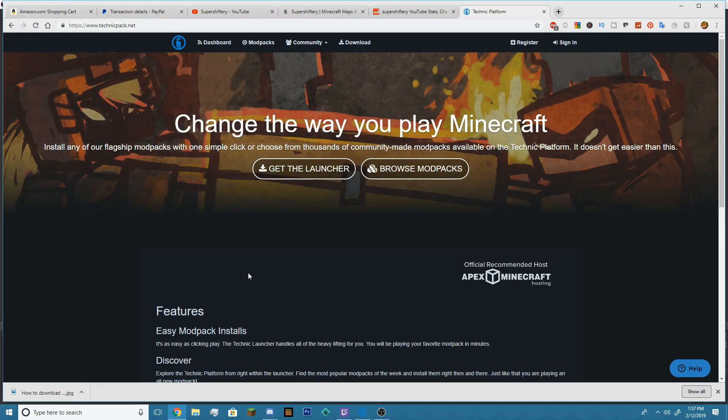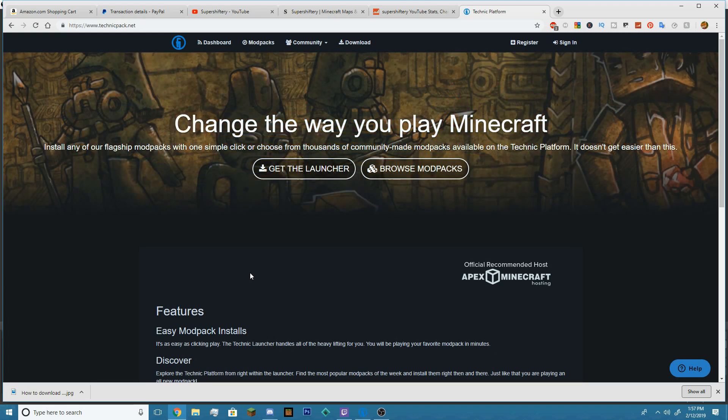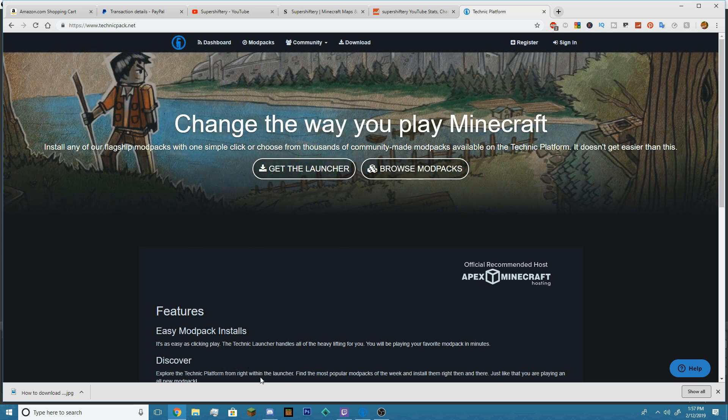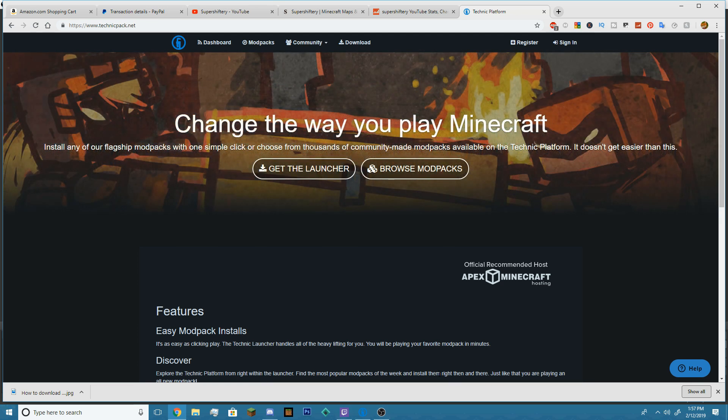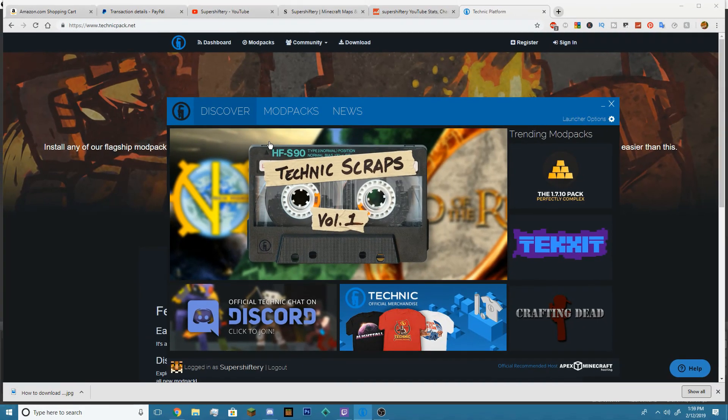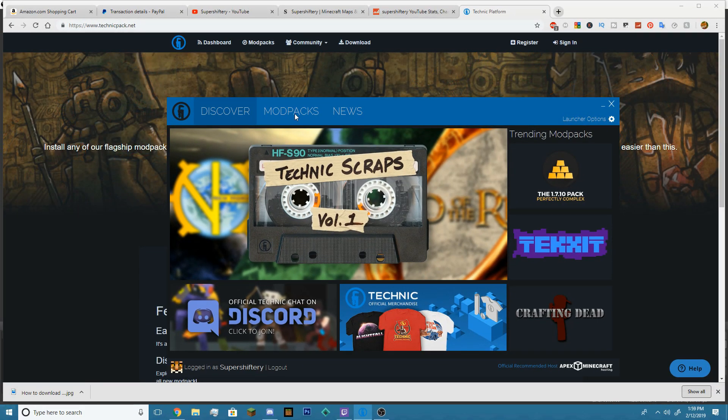To get started, go over to the Technic Launcher website — I'll leave it down in the description so you can install it. Click on 'Download the Launcher' and go through the installation. Once installed, open it up and type in your username and password for your Minecraft account. When you open the launcher you'll get something looking like this: Discover Mod Packs and News. Click on Mod Packs.